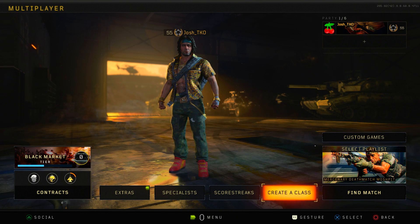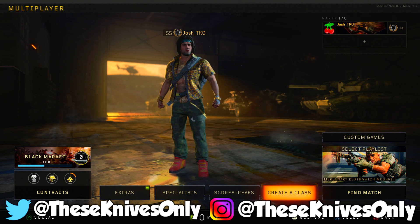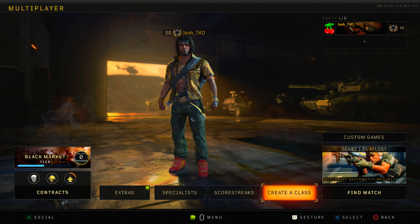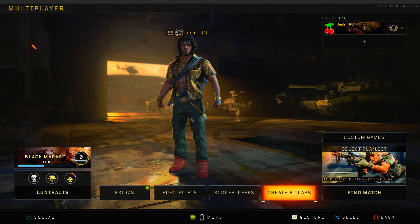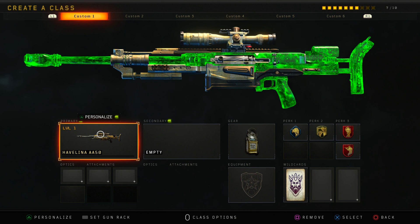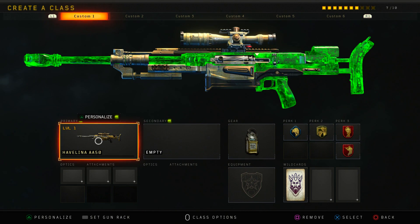Alright guys, welcome back to another video on the channel. In today's video, we're going to be checking out the brand new Sniper in Black Ops 4. There's not a lot of melee content added in the new update — I'm assuming we're getting the stop sign in the next week or two. But we did get the brand new Javelina AA-50. I believe that's how you pronounce it — I'm just horrible at pronouncing weapons in Call of Duty. Anyways, this is a brand new semi-auto sniper rifle. High damage with manual reload. One shot kill to the head or chest area.